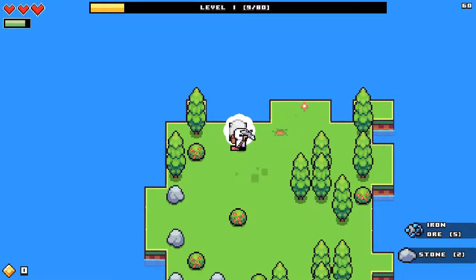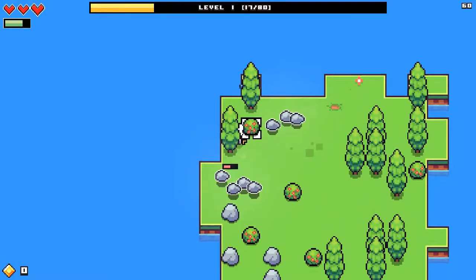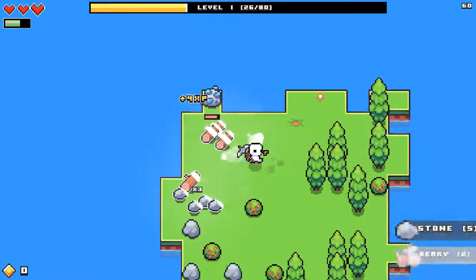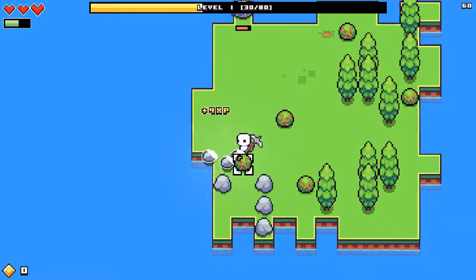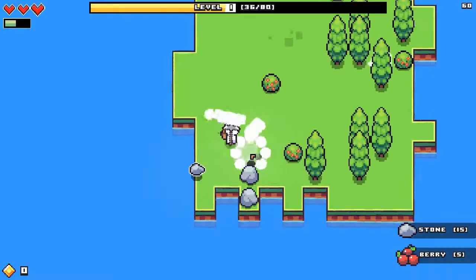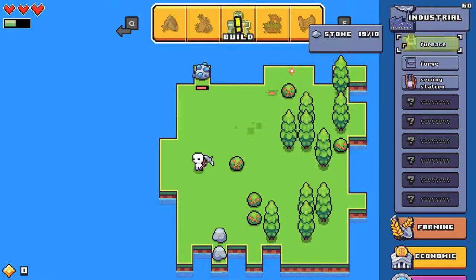We first need to grind a little bit so we can build ourselves a first forager. I guess I would build it kind of in the corner. You slowly gain experience and that way you will be able to build stuff, unlock stuff, and do a lot of neat things in this game. I got some nice stuff now so we can finally build ourselves a furnace — you need 10 stone for that and we already have way more.